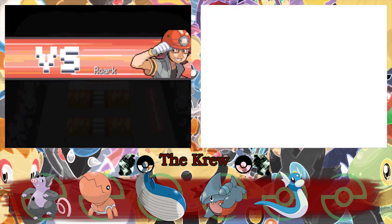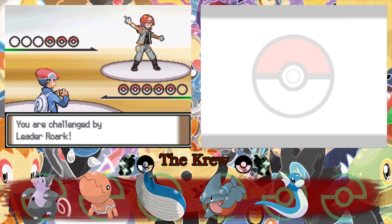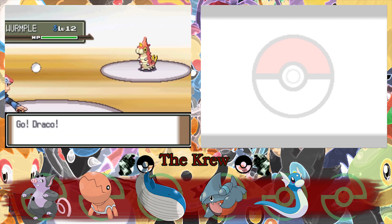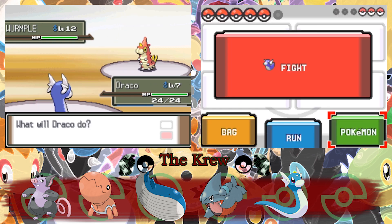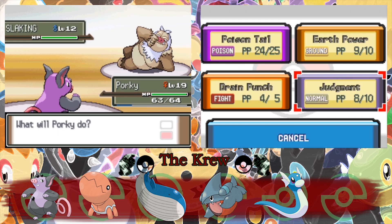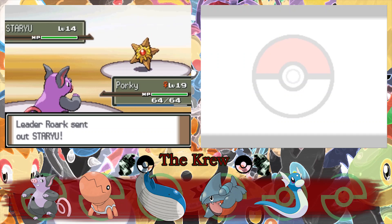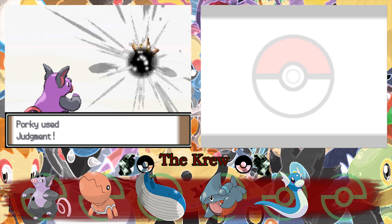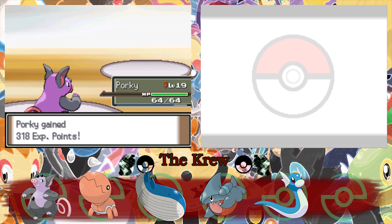Alright, here we go. Roark — first gym of the Nuzlocke. Let's see what you got, big boy. First up, Wurmple. Not very intimidating — I say that now and it's going to have a freaking Draco Meteor or something. You've got a Slaking? Holy hell, dude. And Staryu is your ace. If anything, the Slaking was more threatening than the other two. Not half bad. And we did it!